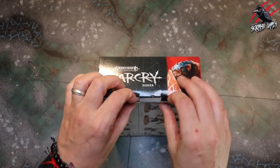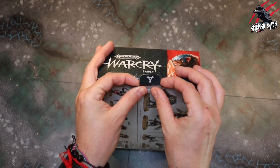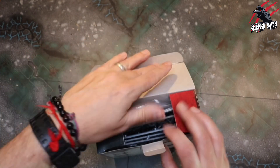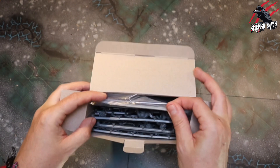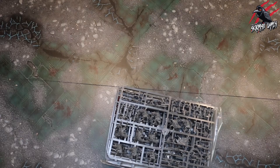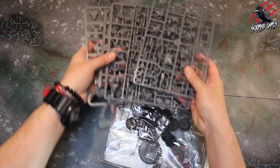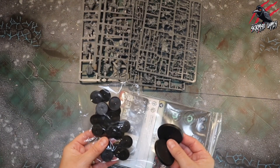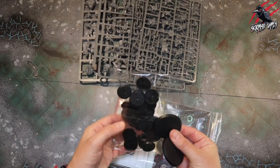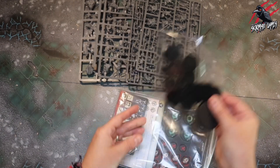We're going to get our warband faction rune mark - this is the one for the Skaven. Inside you can see we're getting lots of sprues, a big bag of goodies. We've got one, two, three, four large sprues. We've got a ton of bases - two big ones for the Rat Ogres and loads of smaller ones for the rats, the Clan Leader, the Packmaster, and Giant Rats.